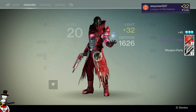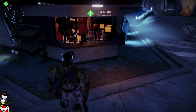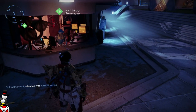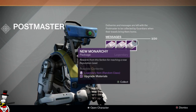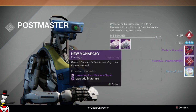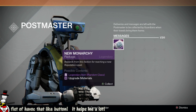Moving on to my next character, which is my titan. Now we're on the titan who is leveling up New Monarchy — which is kind of ironic because he's got a Dead Orbit icon, but logic and all that. I went with the middle first last time, so I'm going to go with the last package first this time. I got some gauntlets.